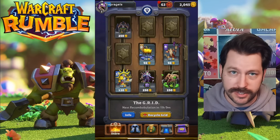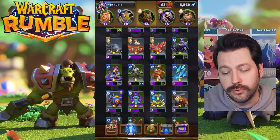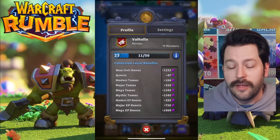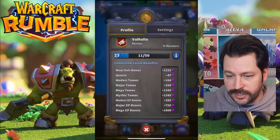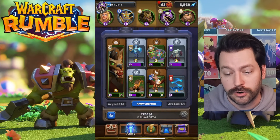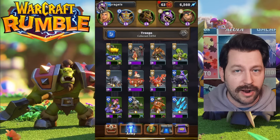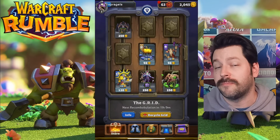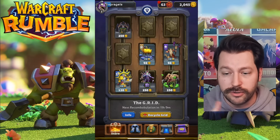The number one thing you need to focus on is how you spend your gold early. I'm going to make this incredibly simple. At the start of the game, the number one thing you want to do with your gold is buy every single unit you don't have. The reason you want to do this is because it will raise your collection level that you can see right here.